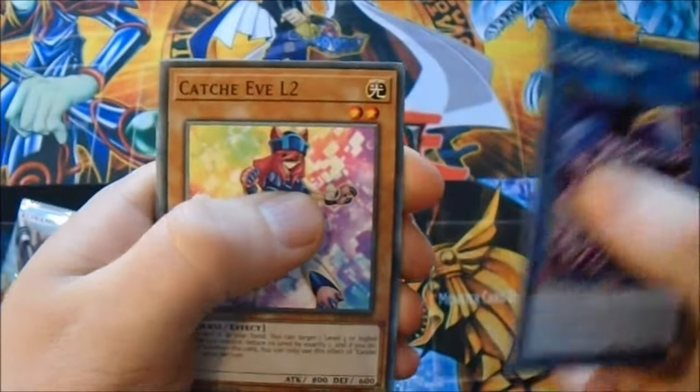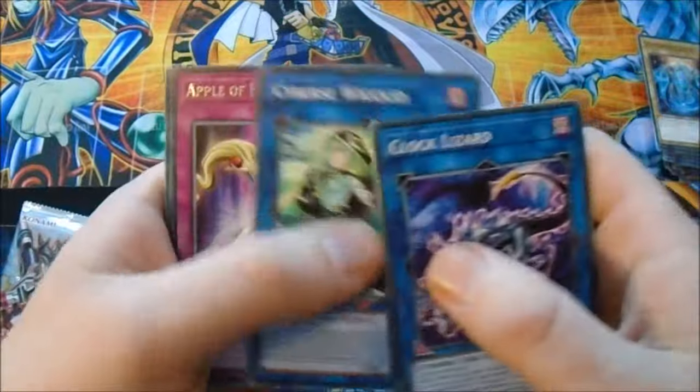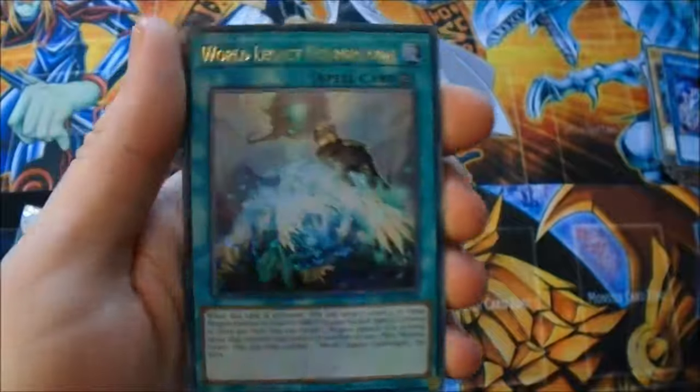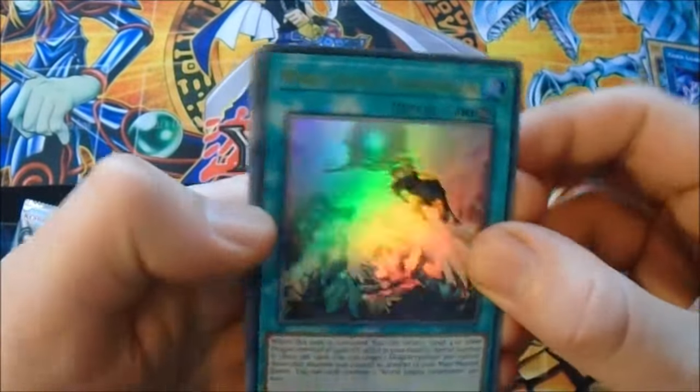Clock Lizard. L2. Cybers Wicked. Apple of Enlightenment Rare. World Legacy - Guard Dragon Ultra. Some good packs.